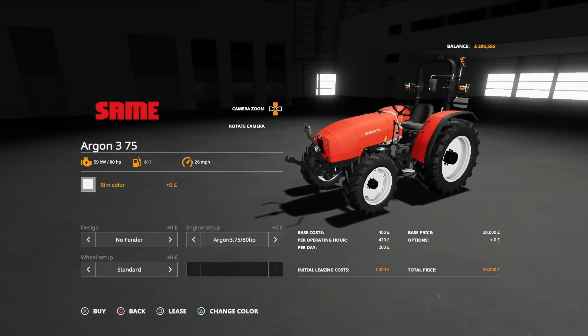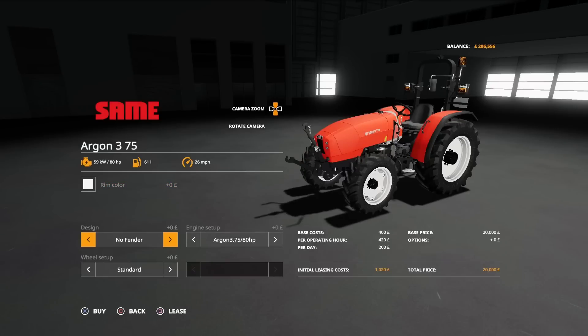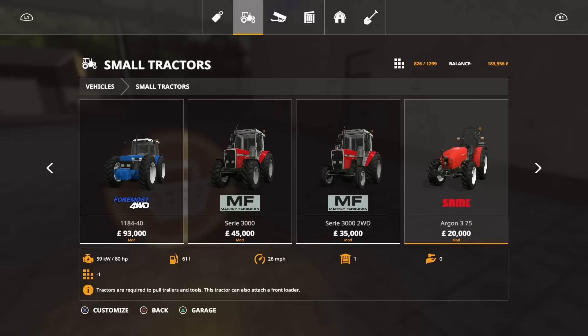There are different tractors available, all sorts of things available. We're going to go for the 105 horsepower version. Let's buy that for £23,000. That's the result. Now I'm going to have a go with that doing my fertilising, pulling my fertiliser spreader. Hopefully that'll work.